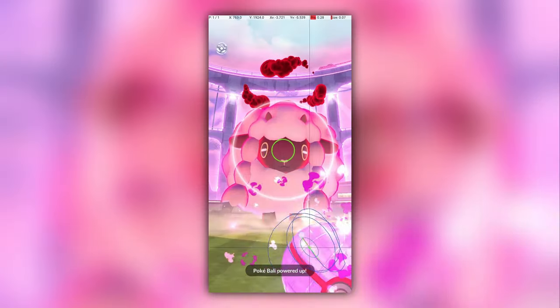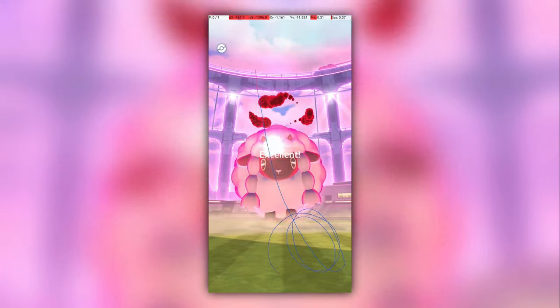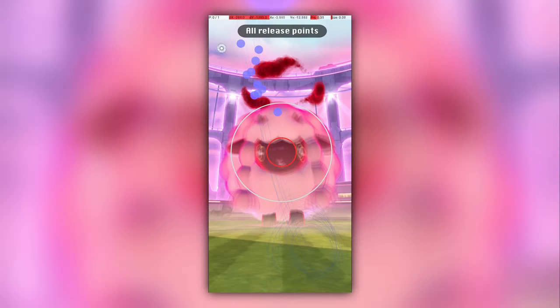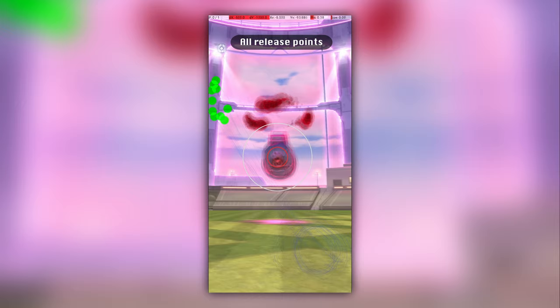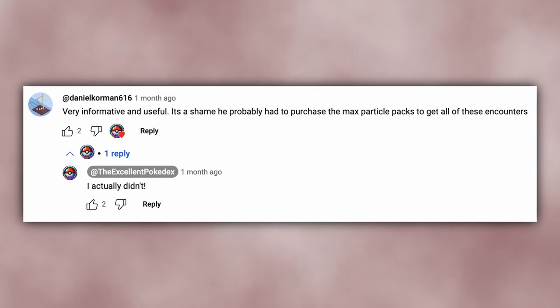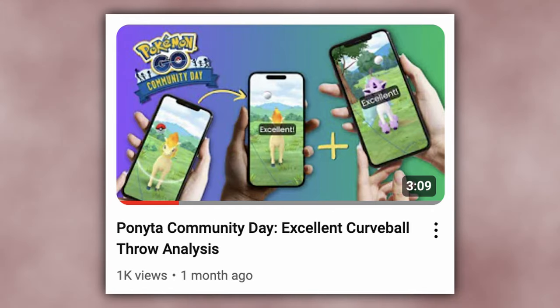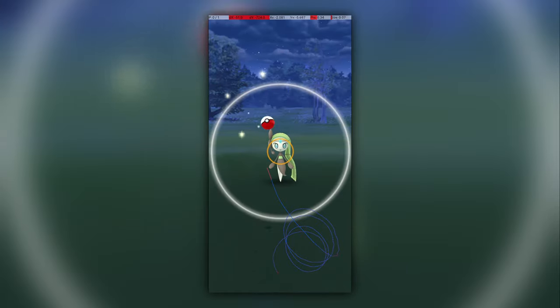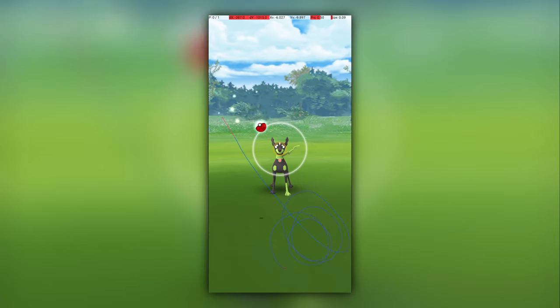Beyond Popplio, I've used these techniques to gather other footage that would otherwise be impractical. One major recent use was to gather footage of Dynamax excellent throws, where I was able to get over 30 excellent throws across the initial 5 Dynamax Pokemon and 10 excellent throws on Beldum without having to pay Niantic anything for additional max particles. I've also used these for the more recent Ponyta Community Day video, as well as things like the Meloetta or Zygarde Excellent Throw Guides. So, what exactly are these techniques?